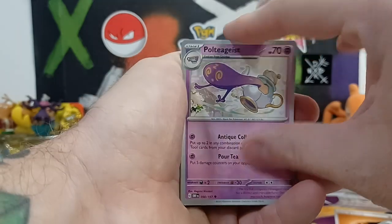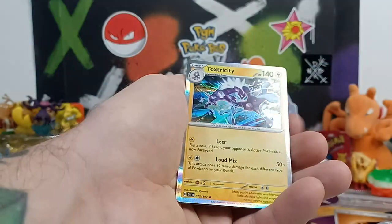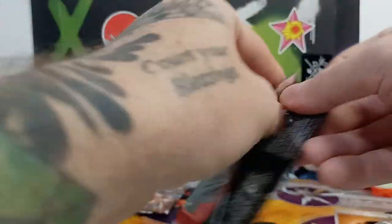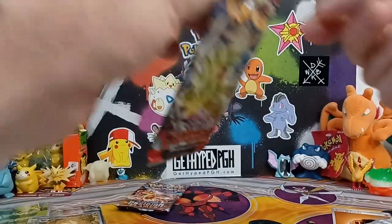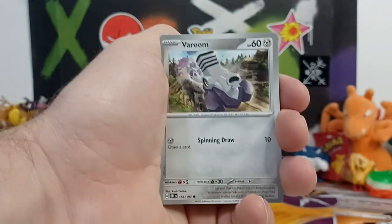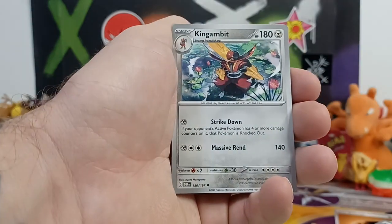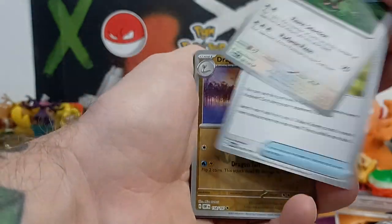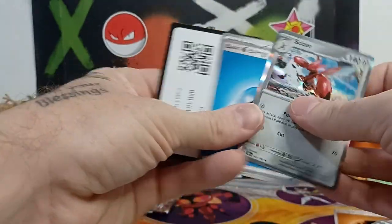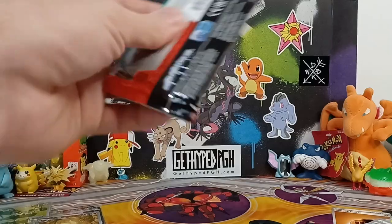Just hang out with us and crack open some packs — always fun. Weasel, Clefairy into Toxicroak. Final two packs — dogs are going crazy. Let's see what we got. Very bummed about those sleeves — they're like five-cent sleeves, not just penny sleeves. Dragonair into a Dark type, and another Scizor.